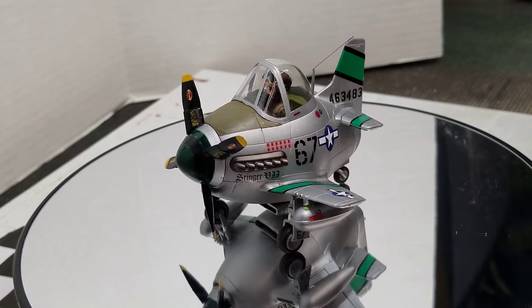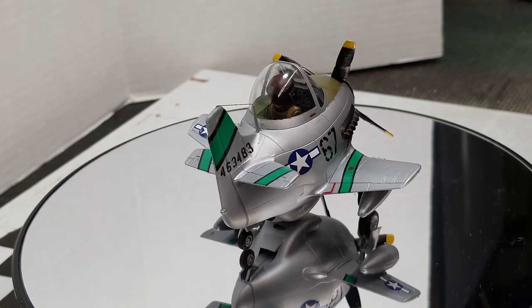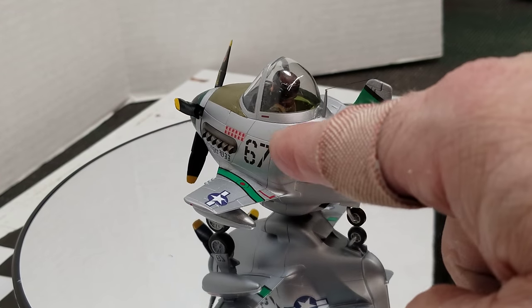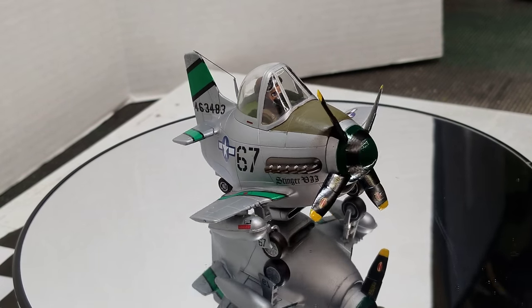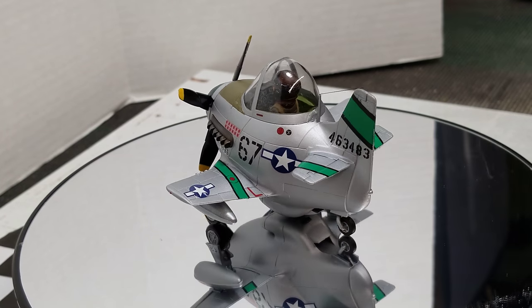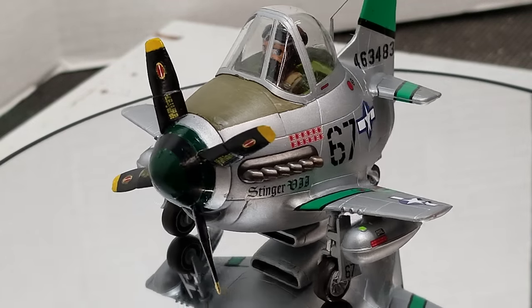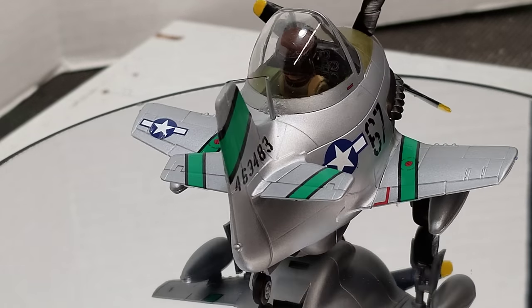You could have built this two ways — this way, or painted it blue with a big yellow tail, with different decals and different number decals. Instead of the Japanese sun flags it had German crosses, a different name and number, but other than that everything else is the same. There's a little matte green on there — you might be able to see it if we come in a little closer. All in all, a pretty cool little kit.